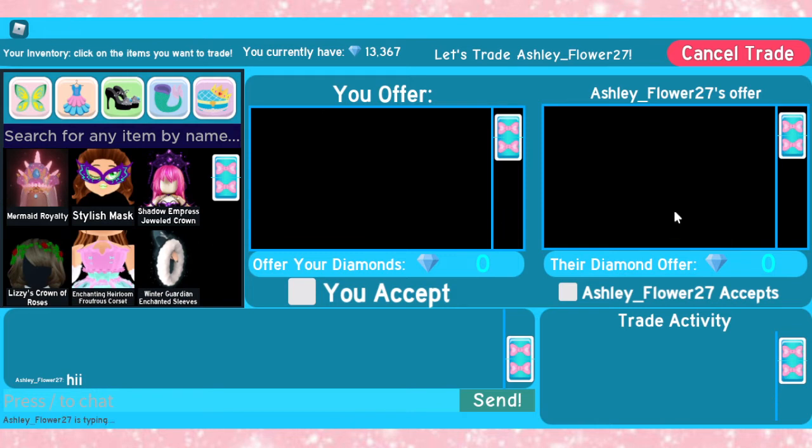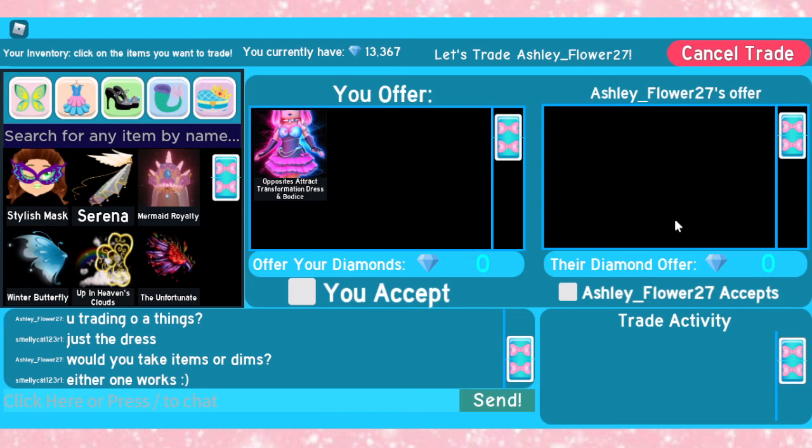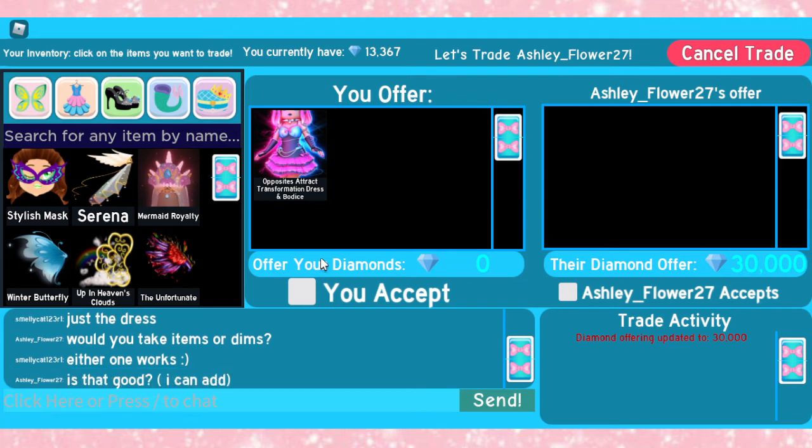Okay, so we're getting another trade request. Let's see what this person would like to offer. They asked if I would like to take diamonds or items — I said either one works. They're currently offering 30k diamonds. That's actually a really decent offer, in my opinion. I wouldn't do this trade because I did buy it for OG price — I literally bought it from the shop because I couldn't find anybody who would do it for 30k. But I think that's a pretty fair and good offer.